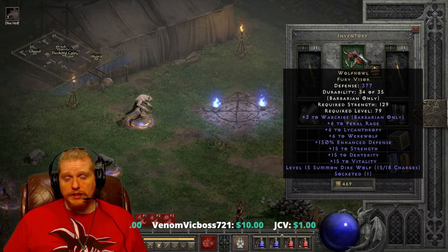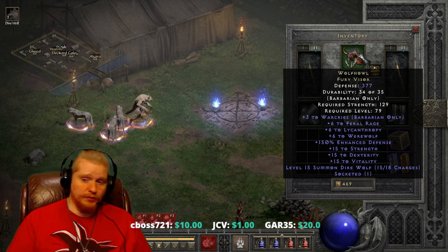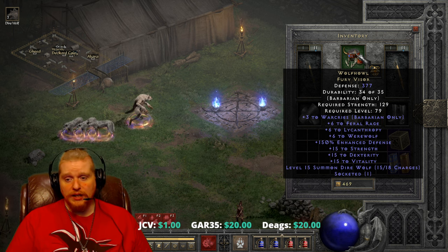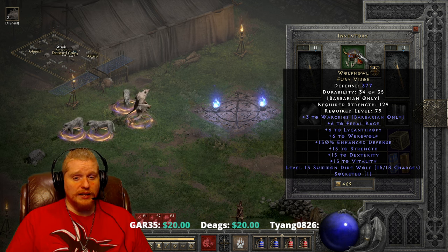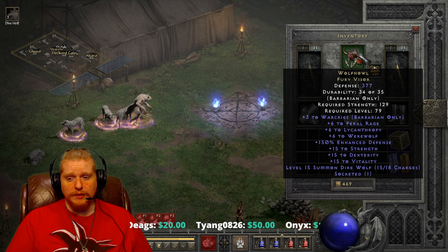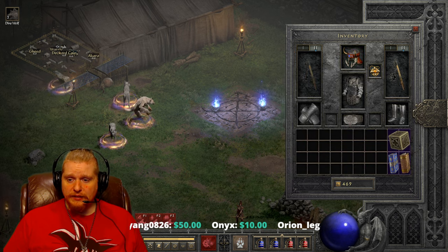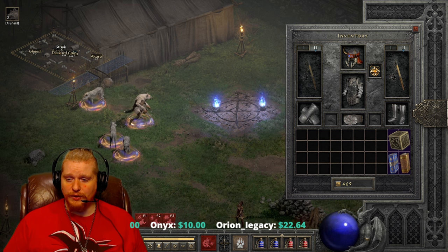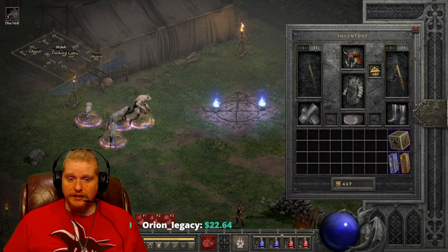If you find a really crappy Wolf Howl — say it's only plus two war cries and the feral rage, lycanthropy, and werewolf are all at level three with bad stats — you might want to hold off and find a better one. If you find an ethereal one, it's obviously going to need to be Zod socketed if you actually want to use it on your barbarian, and the only real benefit of ethereal would be a bit of extra defense. This is an elite item, so it is not upgradeable — that's as best as it can be.